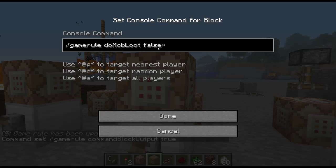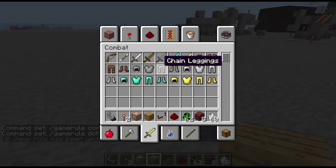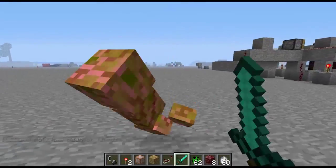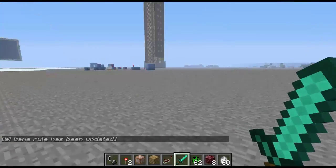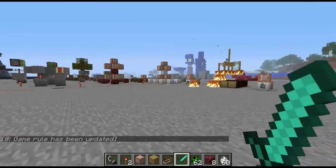The next one is 'gamerule doMobLoot false,' which is pretty self-explanatory. Please note on these game rules, every word after the first word has its first letter capitalized — that's how they differentiate. So: do, capital M in Mob, capital L in Loot, false. And when you change this game rule, if you kill a mob — like a creeper — you'll notice you don't get anything, except experience; you still get experience. And when you turn that back on and kill a creeper, there you go, you get your sulfur as usual.